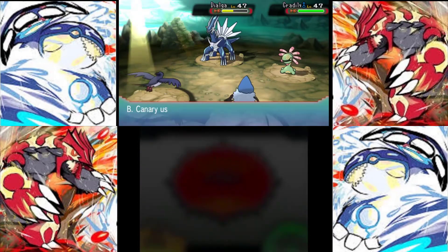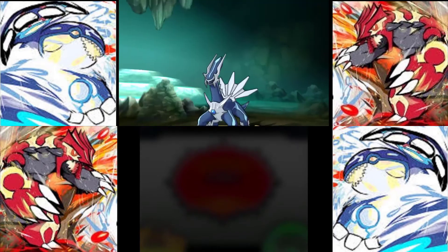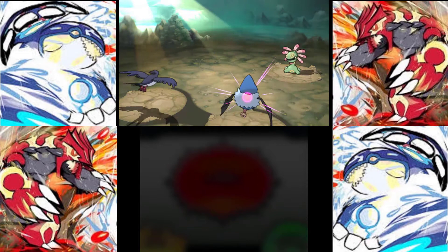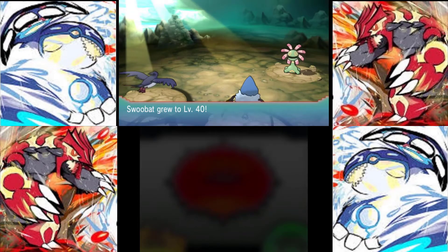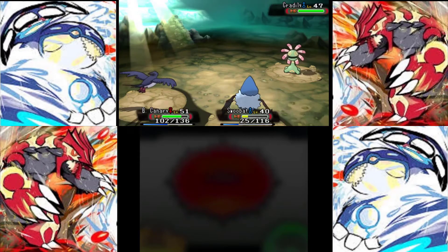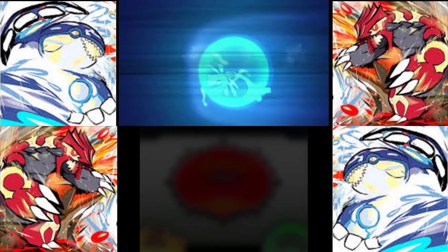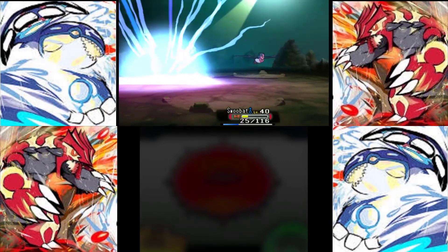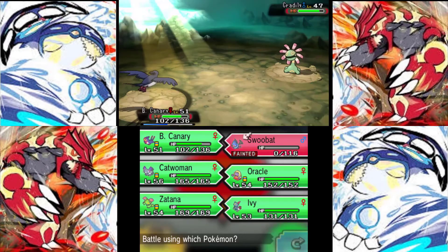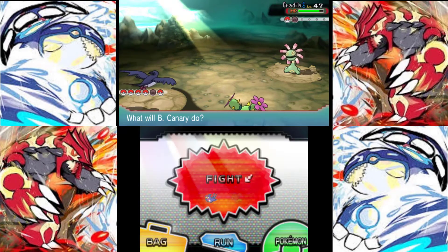If you think the pathing in Generation 1 is bad, Gen 4's pacing is absolute shit. You spend the entirety of the game going around Mount Coronet — about four times — because you keep getting new HMs that allow you to climb it slowly: specifically Rock Climb, Defog, Strength. Spear Pillar is actually the temple on top of Mount Coronet where Palkia and Dialga are located.